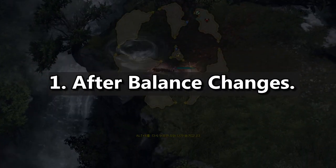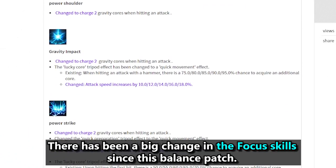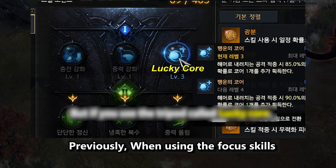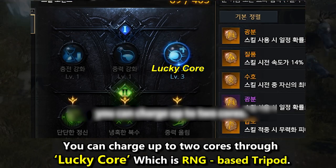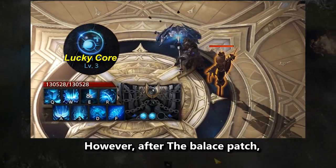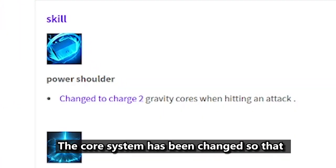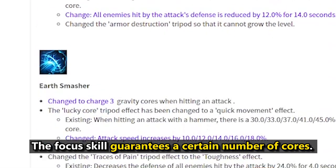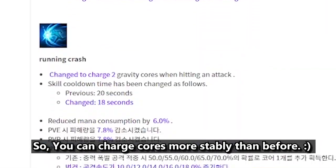After Balance Changes: There has been a big change in the focus skills since this balance patch. Previously, when using the focus skills, you could charge up to 2 cores through Lucky Core, which was an RNG-based tripod. However, after the balance patch, the core system has been changed so that the focus skill guarantees a certain number of cores, so you can charge cores more stably than before.